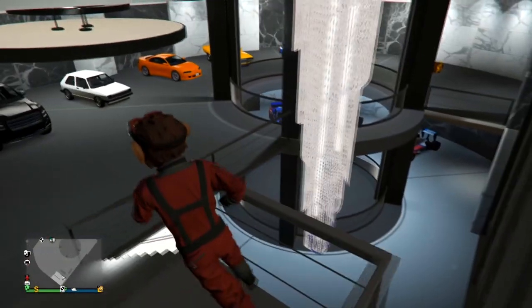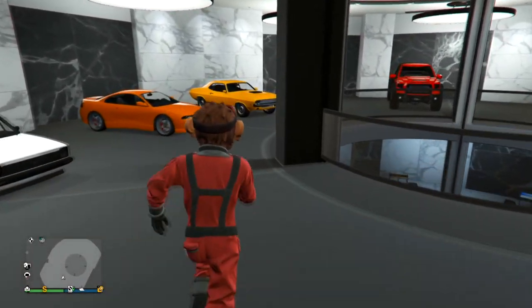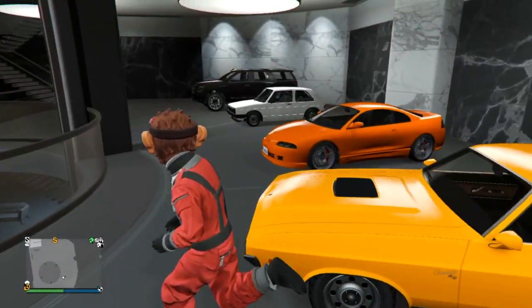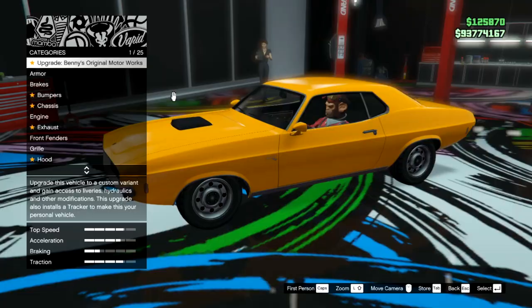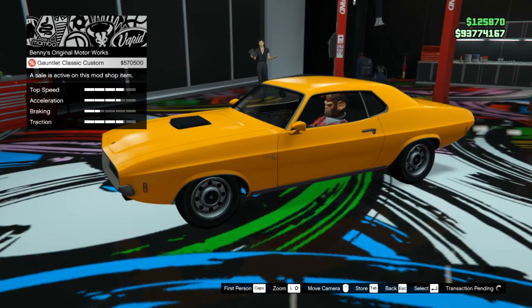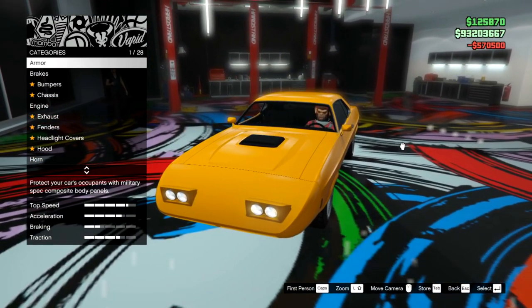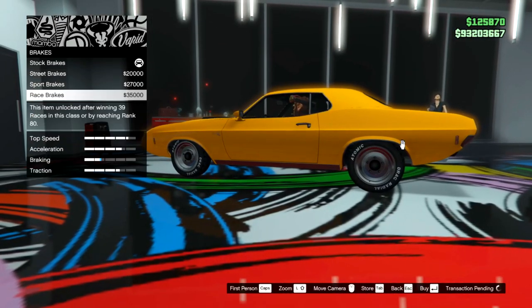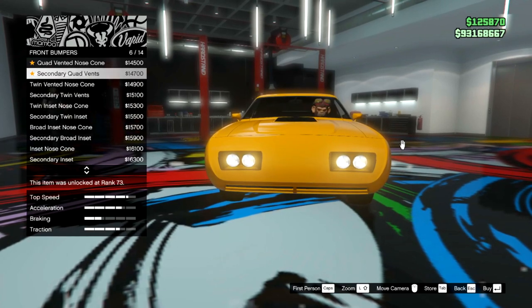I already know which car we are going to upgrade next — the Bravado Classic. I think we kind of already have this vehicle but it's a Benny's vehicle so I will do the full Benny upgrade right now. This is the DLC car that was advertised — all the rocks, new wires, posts and everything, so that's what we're going to make.